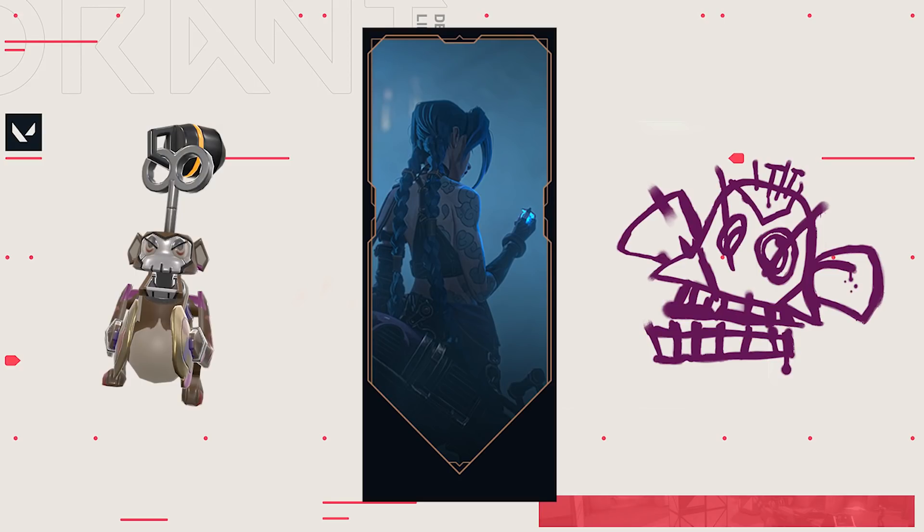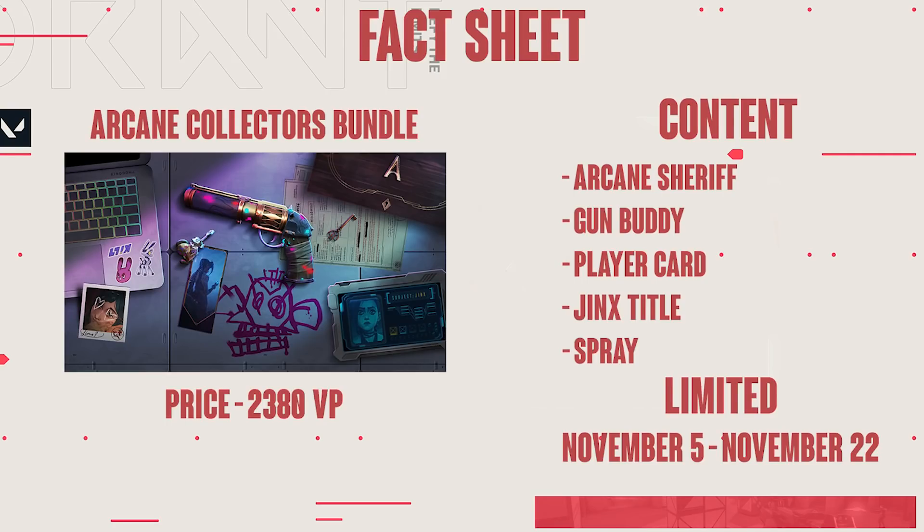Other than that, that's everything we know for the Sheriff right now. We're also going to get the gun buddy, the spray, and the player card, which are just going to be part of this bundle. I don't know if you can buy them separately just like with usual bundles — my guess is that you most likely can. But these are only going to come with the bundle, and after the bundle disappears, so will the gun buddy, the spray, and the player card — everything is limited.